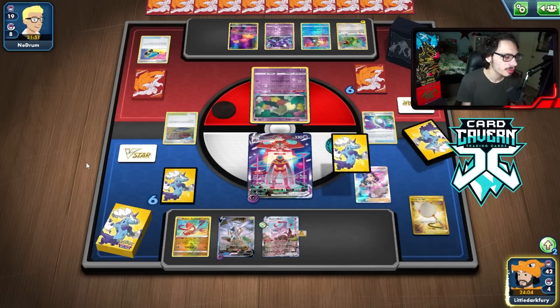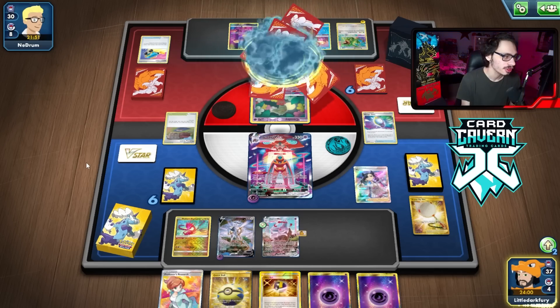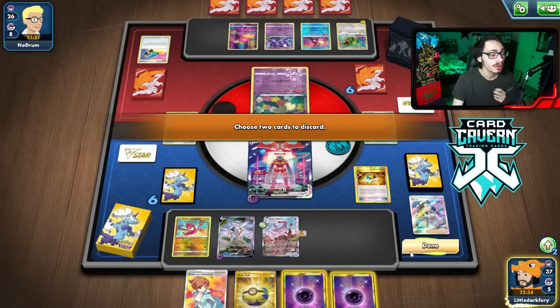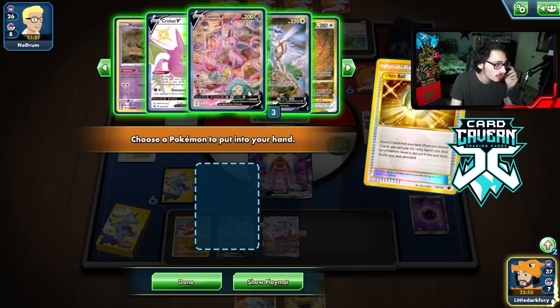Poncho, Marnie. Probably gonna bench Arceus. I might have to bench Crobat, worse comes to worse. There we go — that's a pretty good Marnie, actually. I could attack with Deoxys here, which is almost tempting to do.